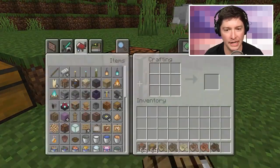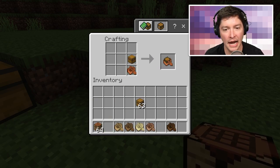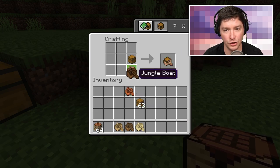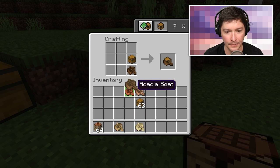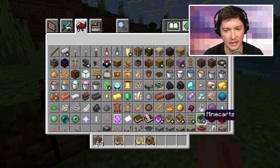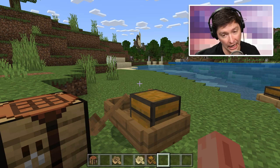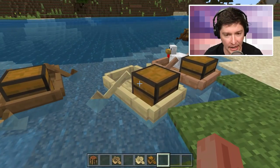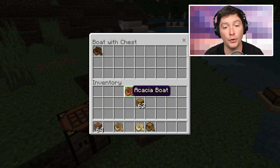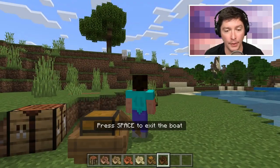To craft a boat with a chest in survival, it works just like crafting a chest in a minecart. In the crafting table you put a boat and a chest together. The texture on the boat changes depending on the wood type you use, and the output is your boat with a chest. While riding the boat you can also hit your inventory button to bring up the chest inventory directly.